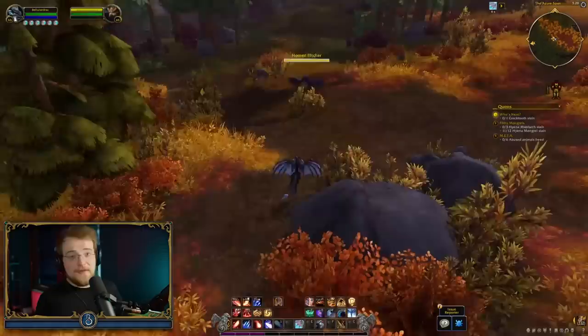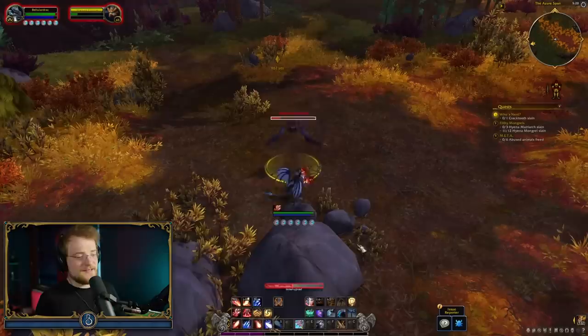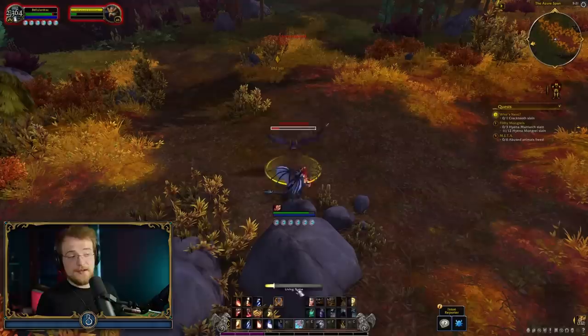Another nice feature is the new cast bar. Basically, it looks so much nicer. And there's a nice little bit of UX — if your cast fails, it does a little rumble and it turns red. So that's actually quite good for user feedback; you really know what's going on.